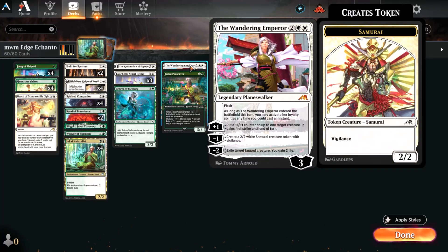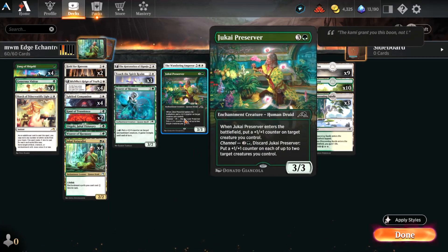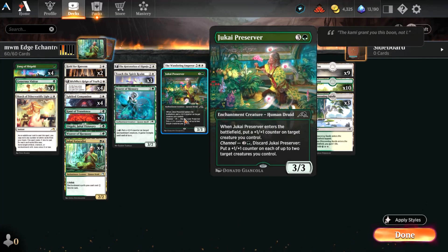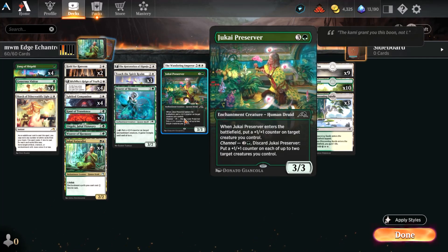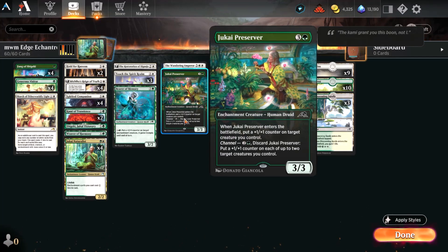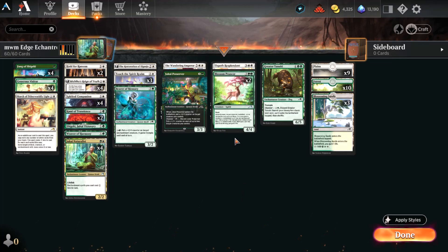Wandering Emperor is just an all-around good card, and one of only three cards in here that is not an enchantment — March of Otherworldly Light we already talked about. Jukai Preserver: when it enters, you put a +1/+1 counter on a creature you control, and you have the option to channel it from your hand, discarding it to put a +1/+1 counter on each of up to two target creatures you control. That can be done at instant speed and can make for a very nice combat effect. Also, Bearer of Memory can be triggered at instant speed once it's on the field — very nice.